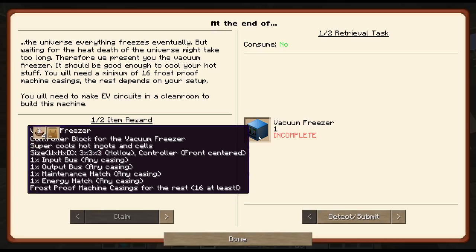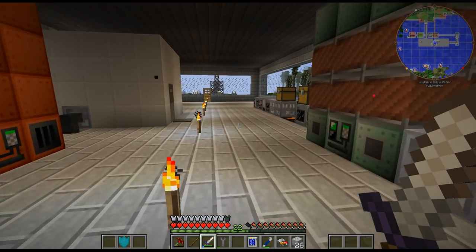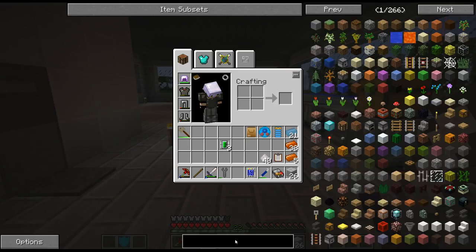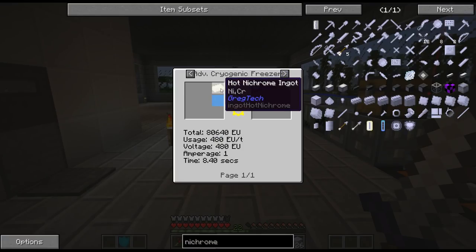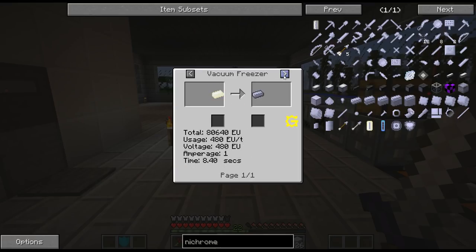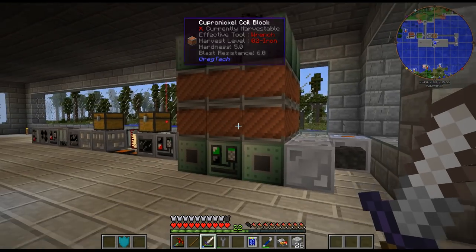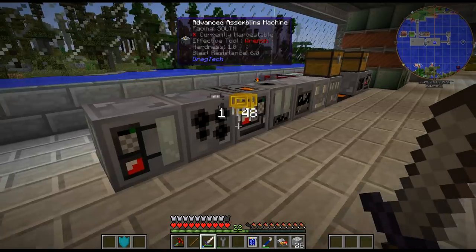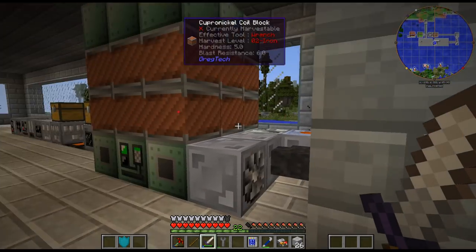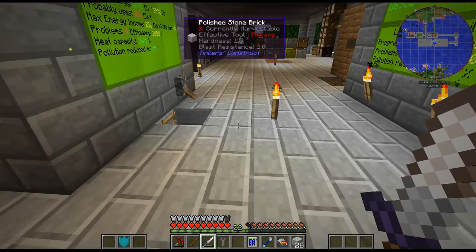Let me figure out how many I need to do. What tier is nichrome and canthal - those are kind of one of the main things I need for this. Nichrome does need an HV vacuum freezer, so maybe it is time to do HV. Anyway, let me get this crafted up and figure out where I want to put it. I don't have any HV batteries or anything, so that is kind of a thing. Let me figure this out and we will be back.